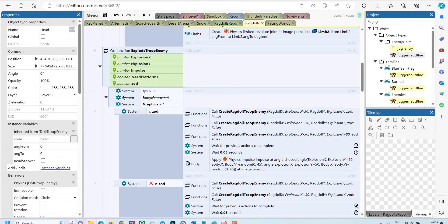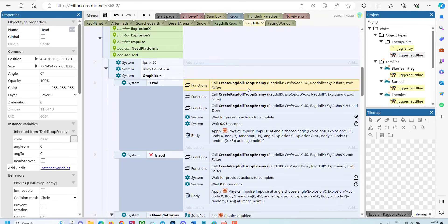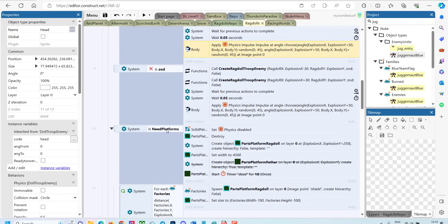The second function I made is explodeTroopEnemy. Again, we have explosion X and Y coordinates, impulse, and whether I need platforms or not. I check the FPS, then I check the body count — just to make sure I don't have too many. I generate the ragdolls, and after generating them I add a small weight to make sure they don't overlap. Then I apply impulse to explode these guys. If I need platforms, I first delete old platforms and then create new ones — a flat platform like a floor which they will fall onto. All my buildings like factories and ruins will also generate a physics box so that flying robots can react to them.